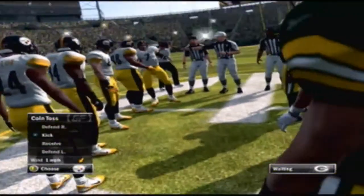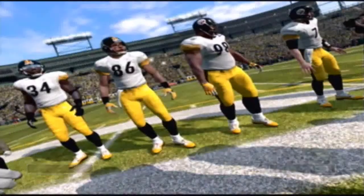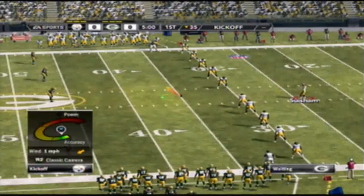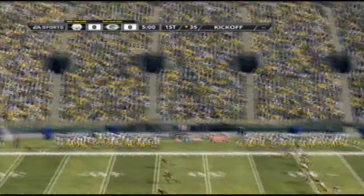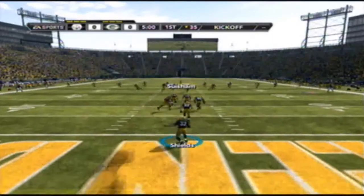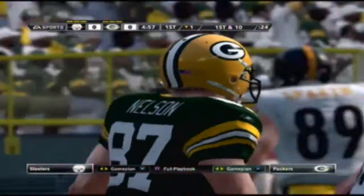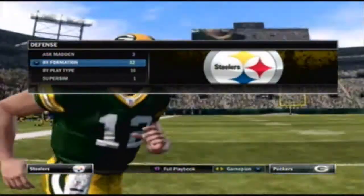So first, with your second controller, you pick heads or tails — doesn't matter if you win or not. Pick kickoff, and then when controlling Green Bay, pick the fence left or right so you kick off. With your second controller, catch the ball and run to the one-yard line. That will set your next play to start from the one-yard line.